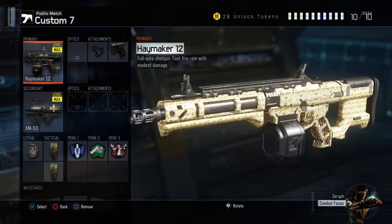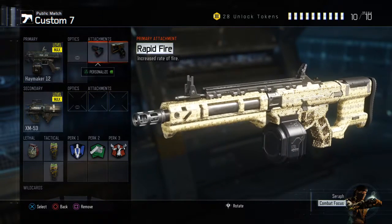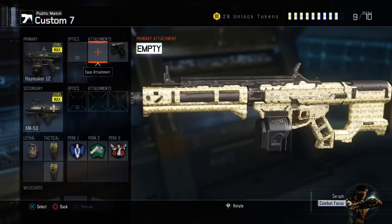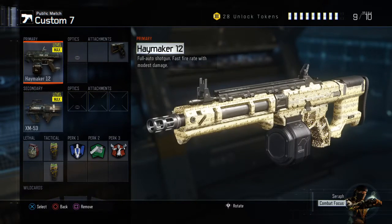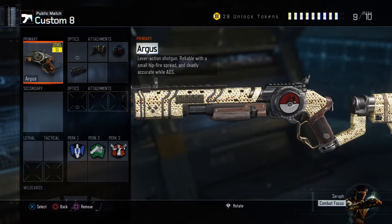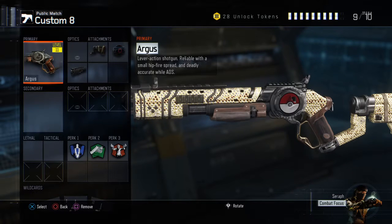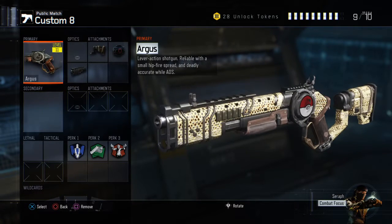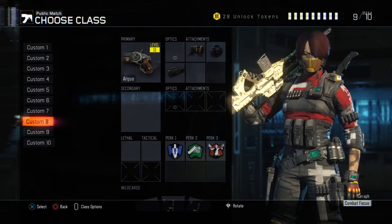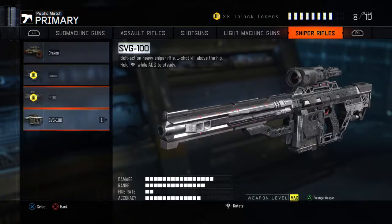The Haymaker has the most diamond on it. The Quick Draw attachment you could just take off, and rapid fire doesn't really do anything. That's the Haymaker. The Argus in my opinion looks pretty cool because you can put something on the circle where it reloads — I put a Pokeball. So that's the shotguns, and next we're gonna do the sniper rifles in the next video.